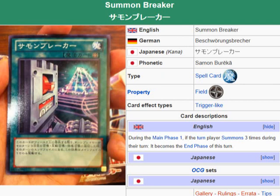What's up everybody? Yu-Gi-Oh 101 card review. We're going to review another card set to be released in the OCG booster pack Lord of the Tachyon Galaxy coming February 16th. What we're looking at here is Summon Breaker.